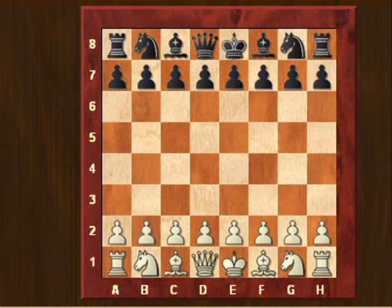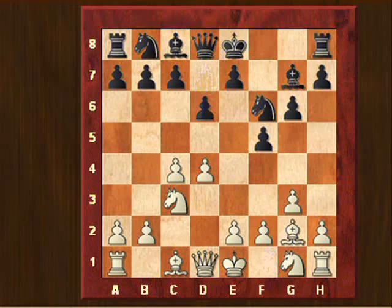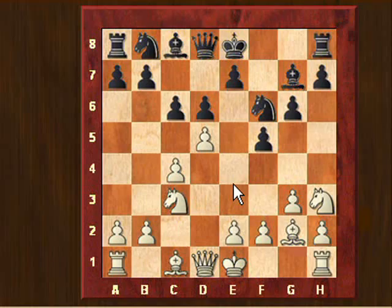I opened as usual with d4 and my opponent played the Dutch Defense, the Leningrad variation, with g6 and bishop g7, and we got to this position. I played d5 here - this is all theoretical stuff. d5 is meant to prevent black from playing e5 immediately and controlling the center. He played c6 here, my knight goes to h3 because I just want to keep this diagonal still open, and here he played e5. I took the pawn en passant like this, he took with bishop, and here I played bishop to f4.